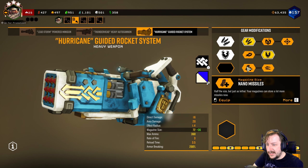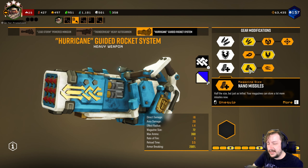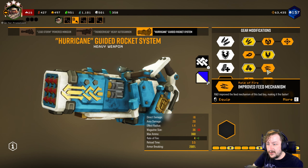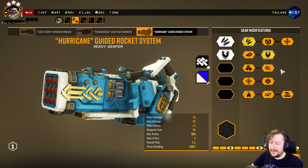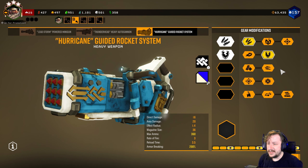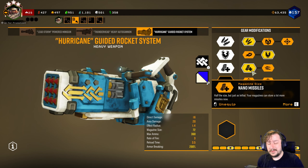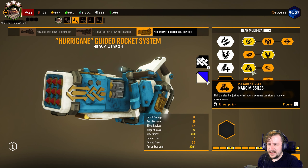For tier three we have Nano Missiles, which doubles your overall magazine so you get 36 more rounds in the magazine — that's always good. Or we have Improved Feed Mechanism, which gives one more rate of fire. The rate of fire on this isn't super quick, so getting four rate of fire is actually pretty good. I still usually go with Nano Missiles just so that I have the extra magazine for my usual build, but rate of fire is good too.